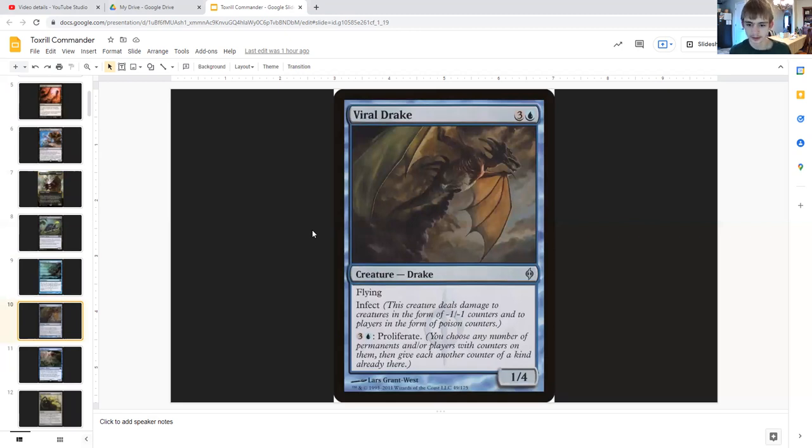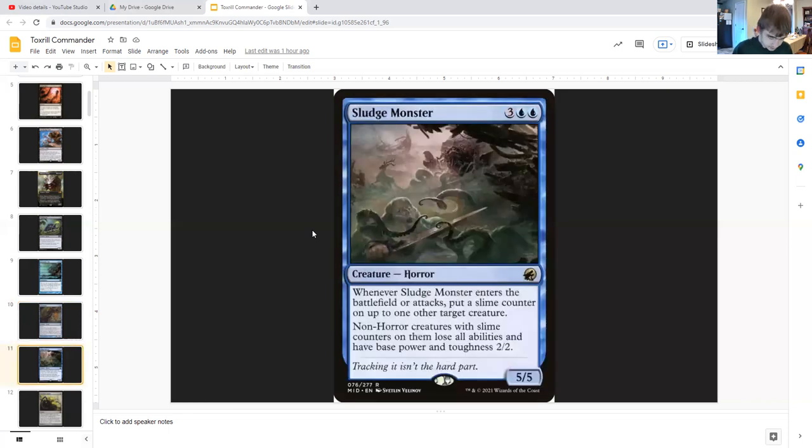Viral Drake is a 1/4 flying infect drake for three generic and blue, and for three generic and a blue you can proliferate. Proliferate means you choose any number of permanents and/or players with counters on them, then give each another counter of a kind already there. The effect deals damage in the form of minus one minus one counters to creatures and poison counters to players — if a player gets 10 or more poison counters, they lose the game.